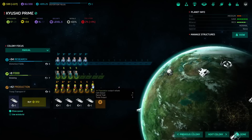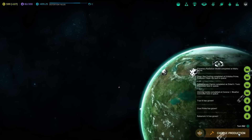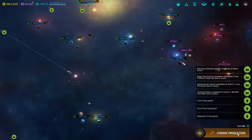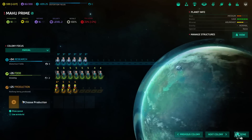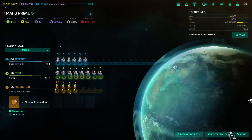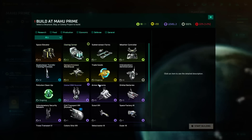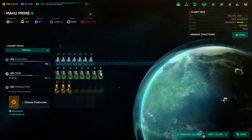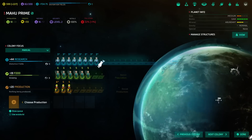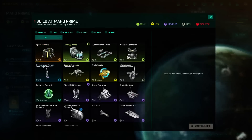We hit the critical amount. Mahu is also ready to become a super research place, which is good — we can offset what we lost elsewhere. The population's close, so we'll keep it slightly dialed in.